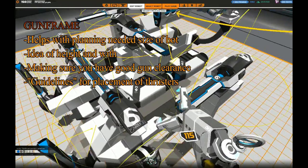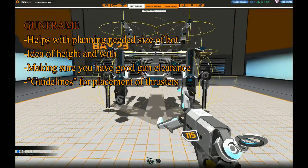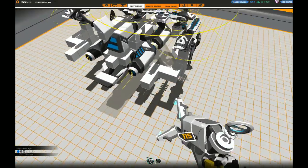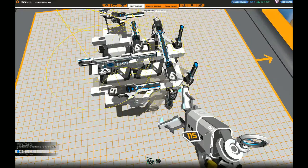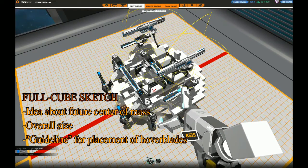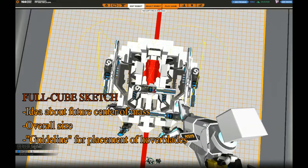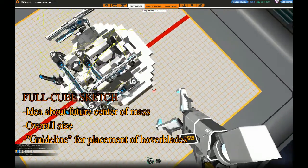Once you have the guns in place, it's time to find a good placement for the function cubes. You can experiment with different positions for the thrusters, keeping in mind the point from chapter 3 about having the thrust slightly above the center of mass and close to the center line. Don't waste time placing cubes nicely at this stage — full cubes are fine. Build the hover into roughly the desired shape first, as this makes it easier to guess hover blade placement for good weight distribution, reducing the need to move them later once armor is on.